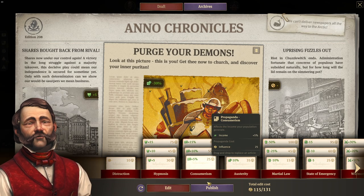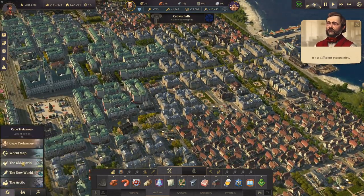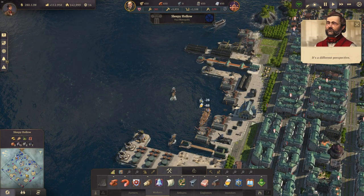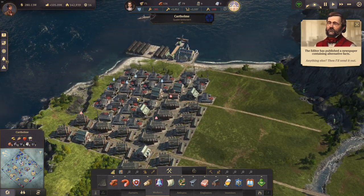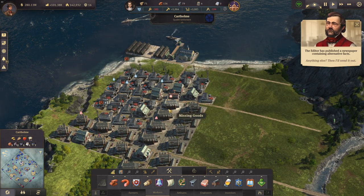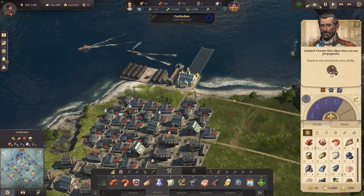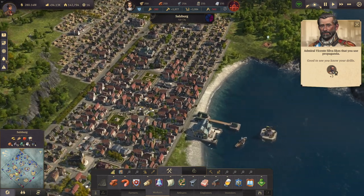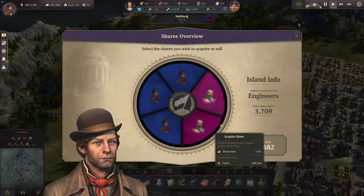I want to have another propaganda building in the middle. Let's go to the old world — here's Karth Holm, and Karth Holm is always not looking that good. The thing is, it's missing iron ore, so we probably need that from somewhere else.